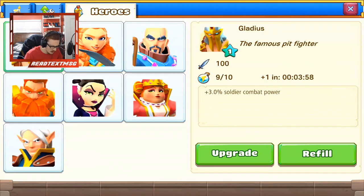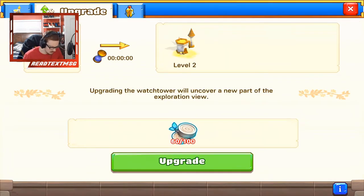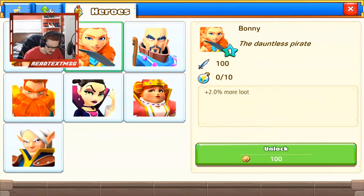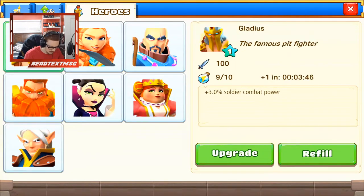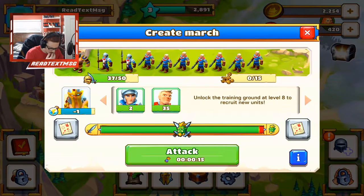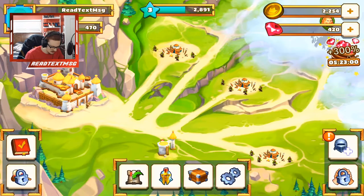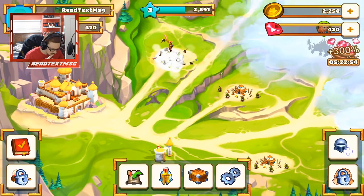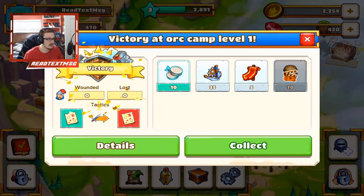We could keep raiding these guys. I don't know who we're using, that's a problem. We have to unlock these guys, but we can upgrade this guy here because he's the one we're using. We don't have any of those, never mind. We don't want to refill, so let's attack — we have nine, so let's attack these guys again. Our Gladius is just insane honestly.